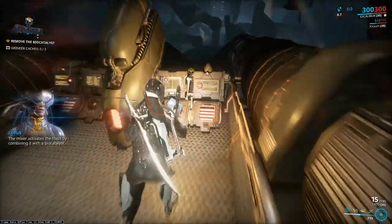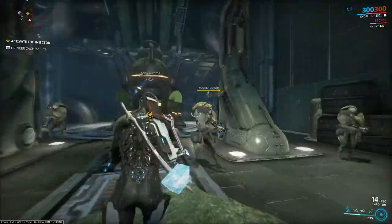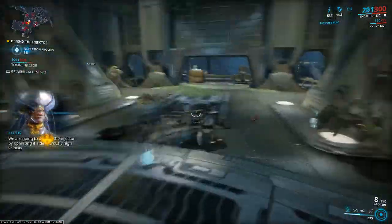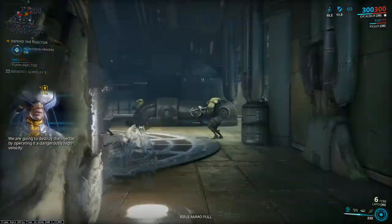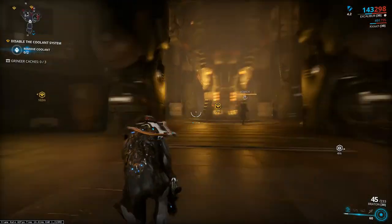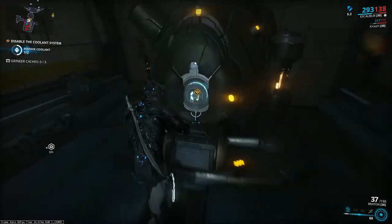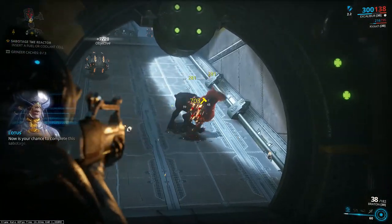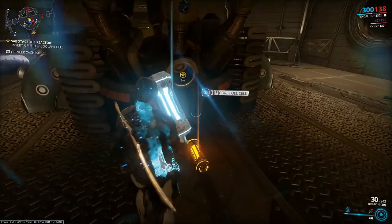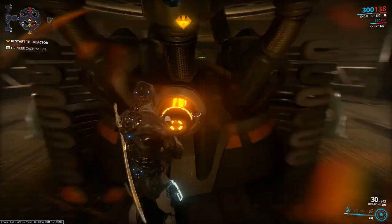Now let's talk about sabotage. In Warframe we can find a few types of them. On Earth we need to destroy the toxin catalyzer and burn out the toxin supply in the mixer. In other kinds of sabotage we need to destroy the whole galleon — in order to do that we need to destroy coolants to have the reactor go into stasis. Then we choose how we want to finish it: we can freeze it totally or melt it down. Both ways destroy it completely. Sometimes we need to hack a console to get to the extraction.